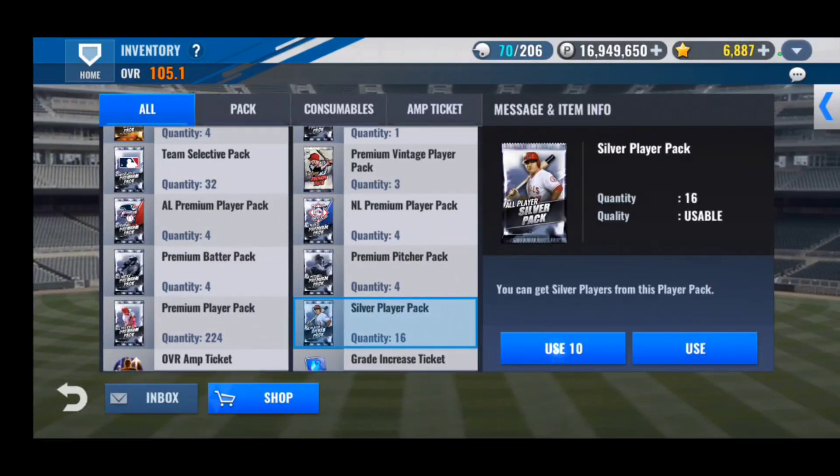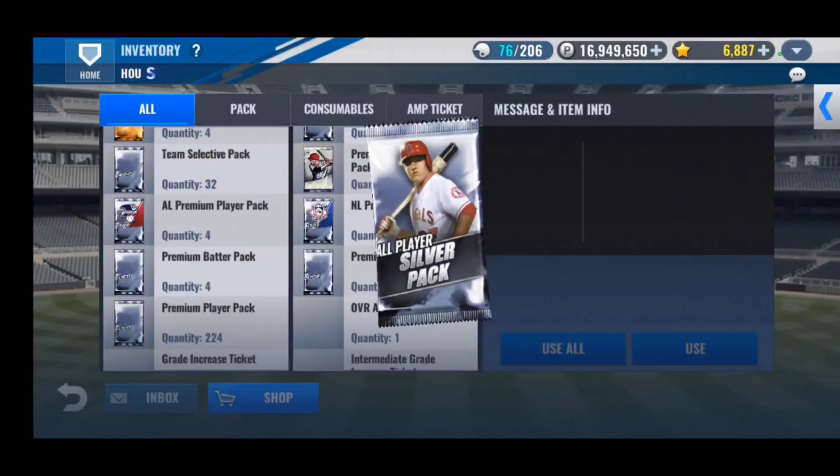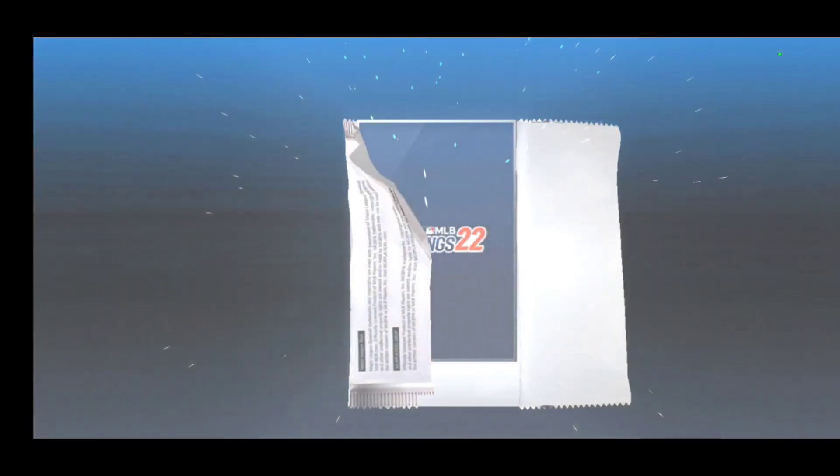We'll start off with the silver player packs. Looking for upgrade material for Justin Verlander — I used all my Verlanders and tried to upgrade him and unfortunately none of them were successful. There's a Martin Maldonado that I can use for upgrades, which is nice to see.